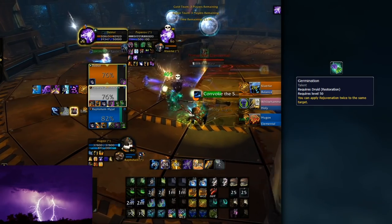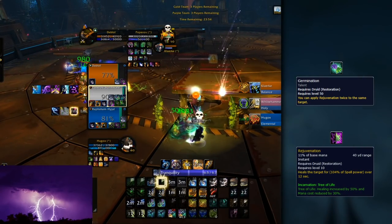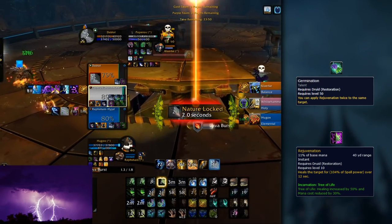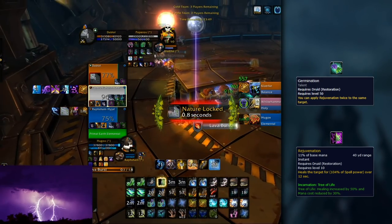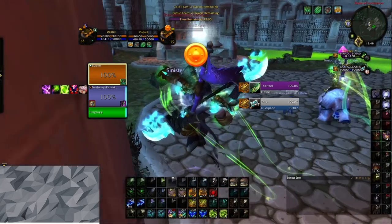You should always be playing with the Germination talent, which allows you to put two Rejuvenations on a target. Rejuvenation will be a big source of your healing in every single game, and you should always strive to have two of them up on any target that is taking a decent amount of sustained damage.